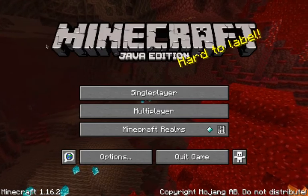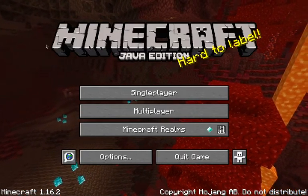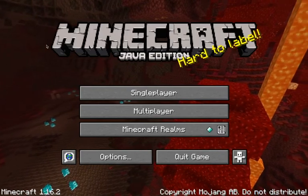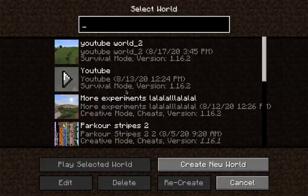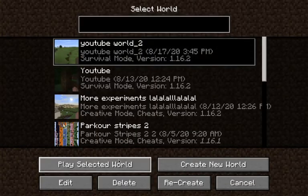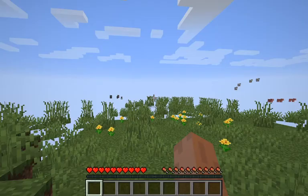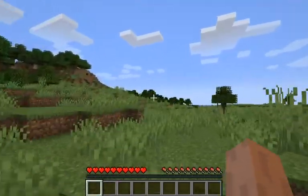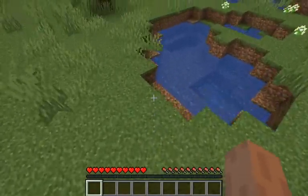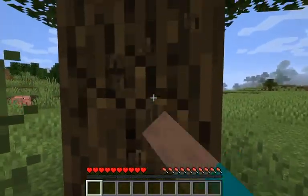Hi guys, welcome back to the channel SN Ultimate. I'm Trius, and this is the first episode of our survival series. Okay, so this is our spawn. I'm not a professional Minecrafter, but the first thing we need is wood.